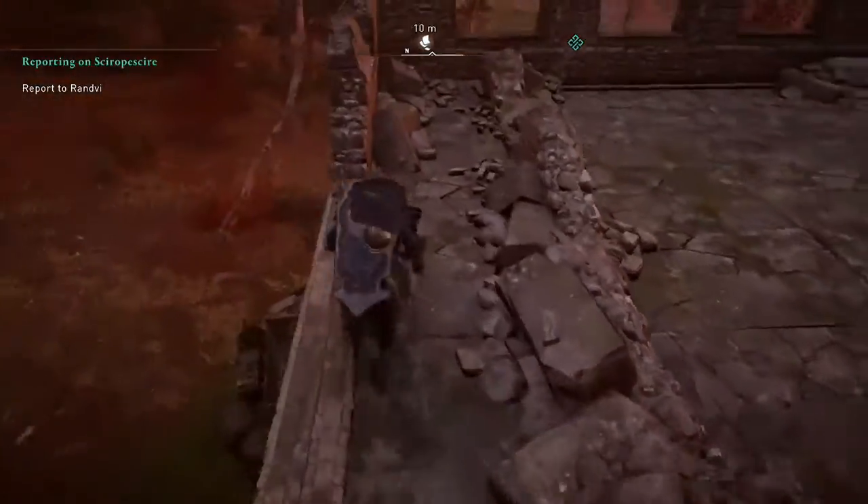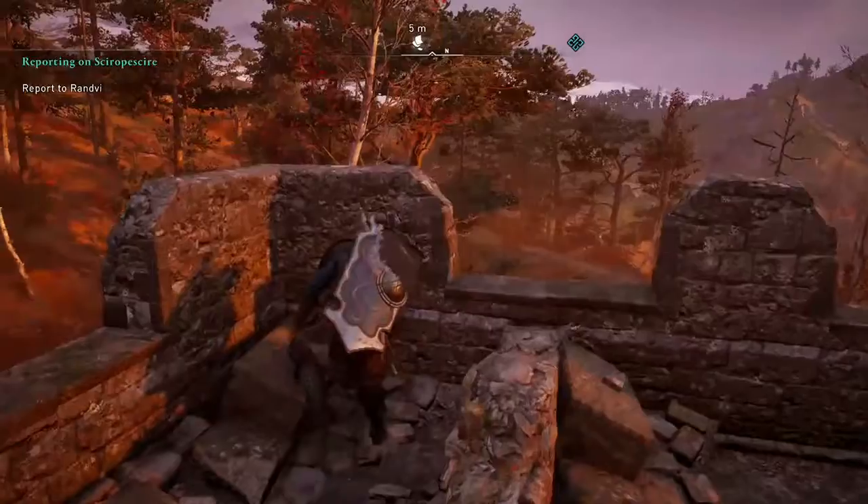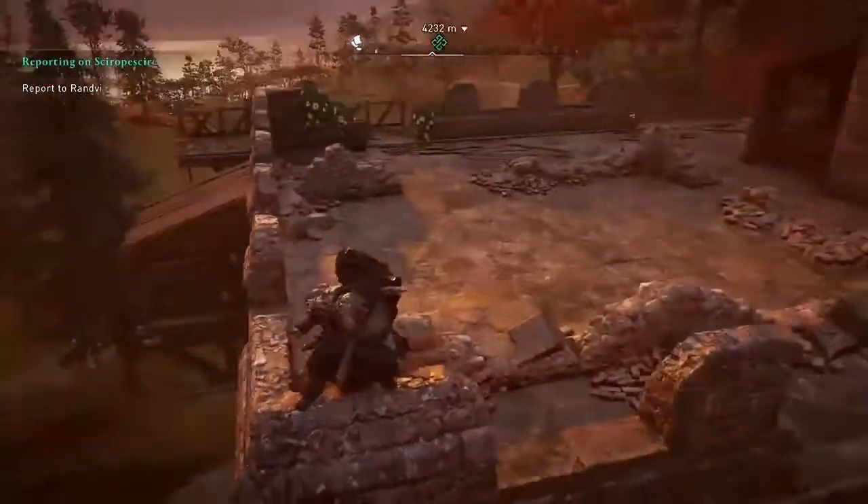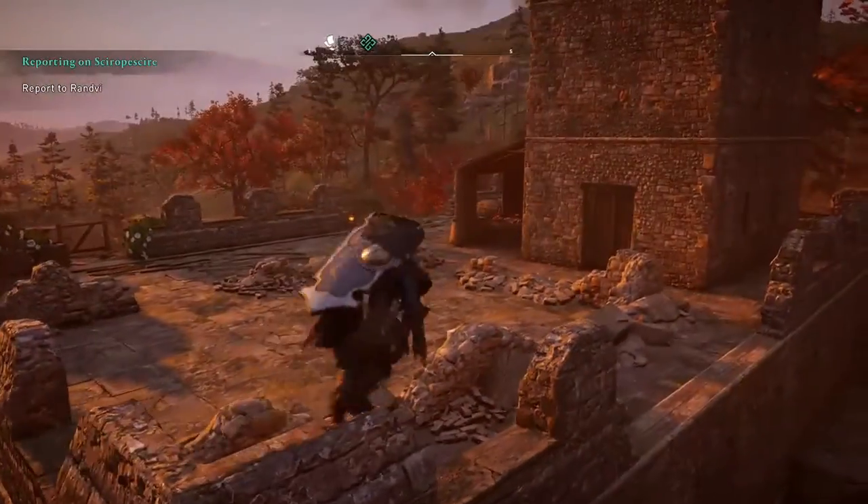It's right next to a world event, and if you climb up above the tattoo paper and then activate it without jumping down, you just need to climb up to the top of the tower and wait for it to come to you.